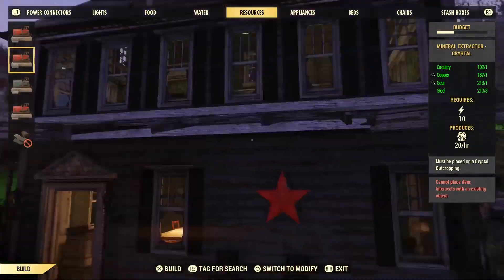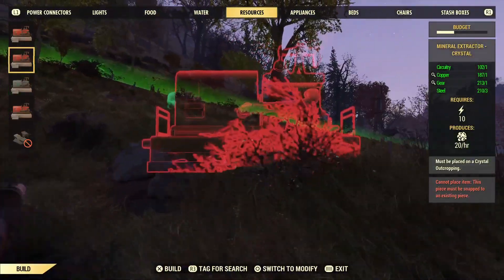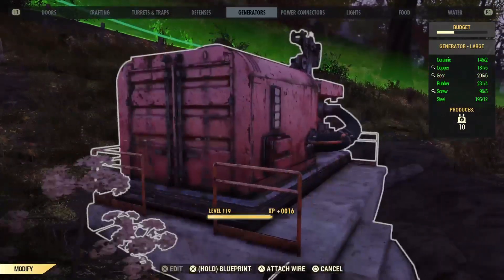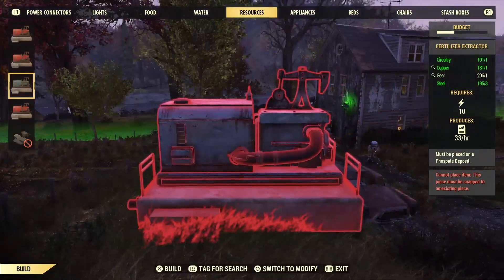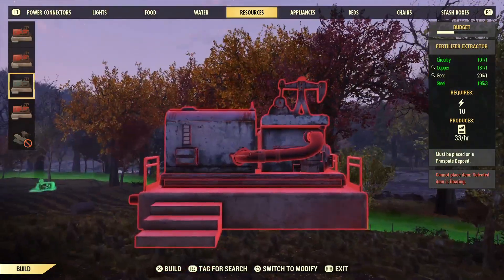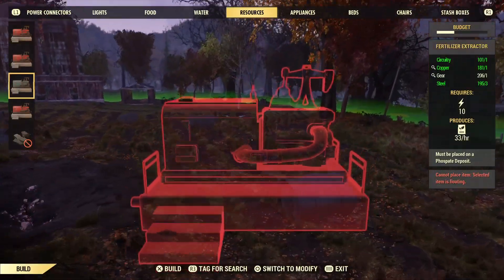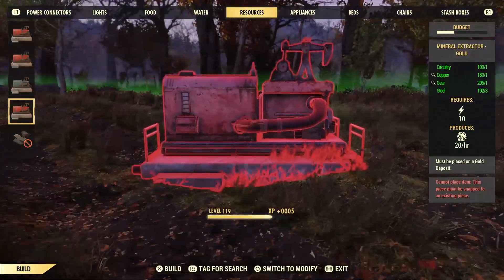I don't know if this is a new thing they added in this update, but the copper and gold collectors — extractors, whatever — they don't collect scraps anymore, they collect actual ore. I'm going to have to go back into my other videos to see if that's actually the case, if they did change it to ore instead of scrap. But it's ore now, and I really don't remember it being like that.